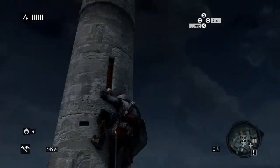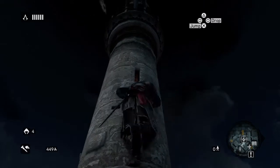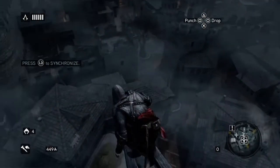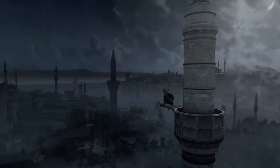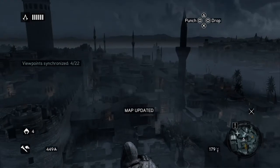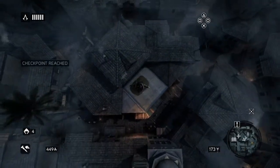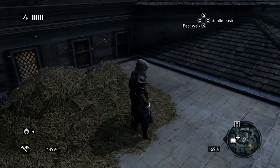So let's climb to the top of this tower. And there we go - we'll synchronize that one. There's a Galata tower in front of us. And that's it. We'll leap of faith off. So that's the four viewpoints in the Galata district.